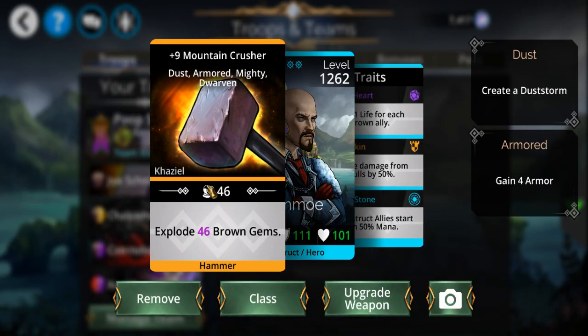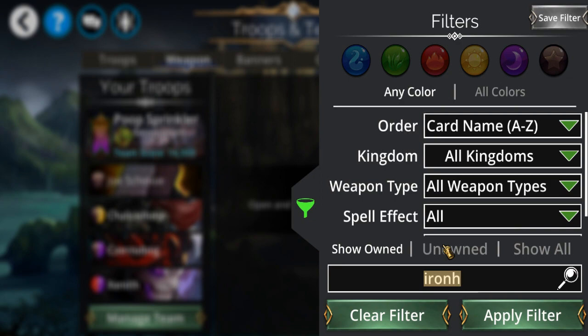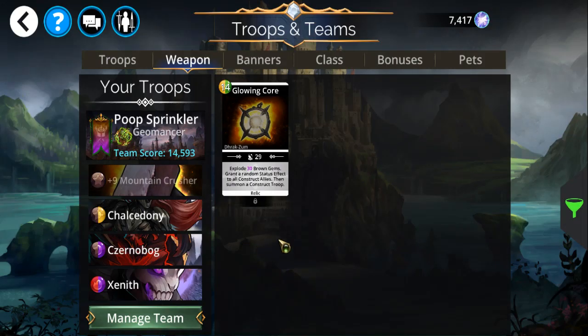I got Mountain Crusher — not the ideal choice. I think I looked this up earlier, and this actually would have been the better item, since my whole team consists of constructs.